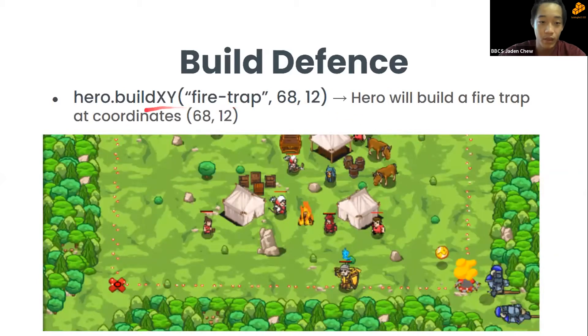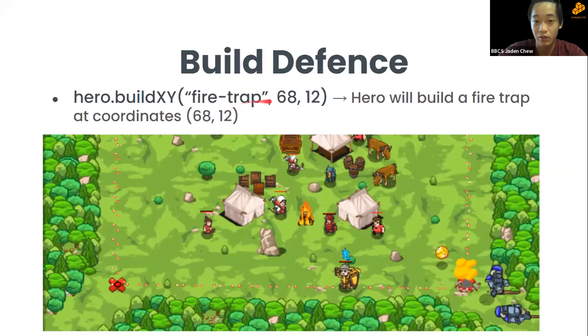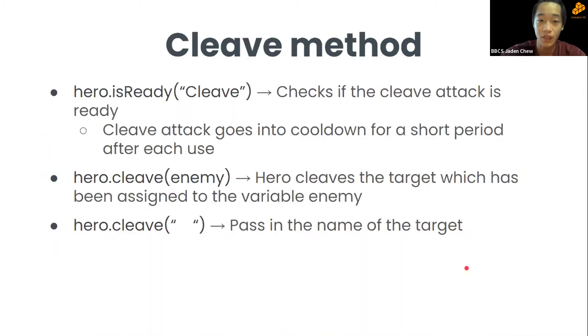Another type of defense is the fire trap. Same syntax — instead of 'fence', you put 'firetrap', then the x and y coordinates, and the hero will place a fire trap at those coordinates.